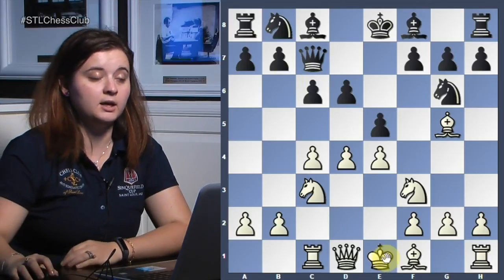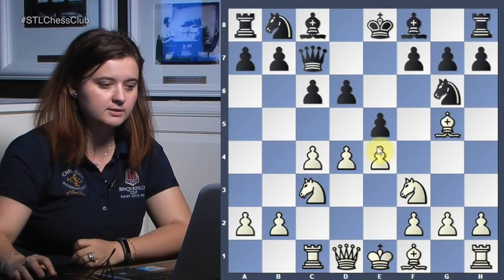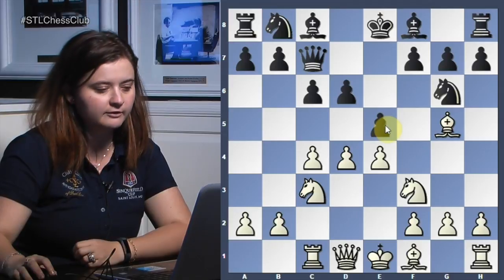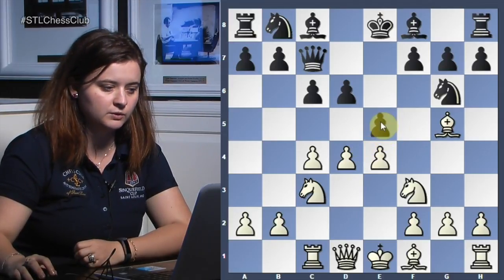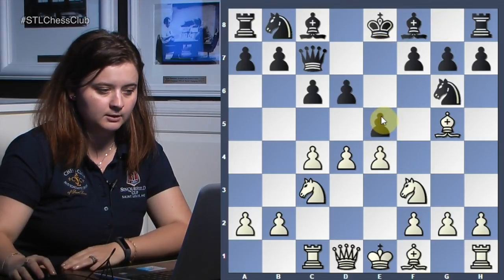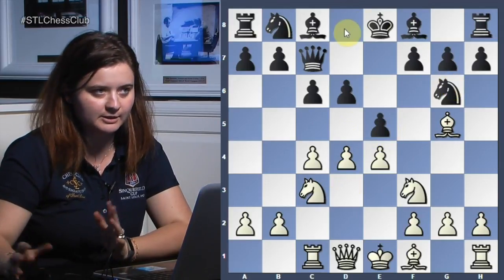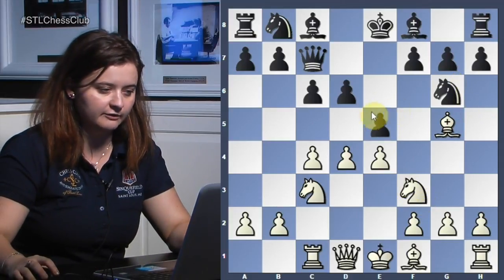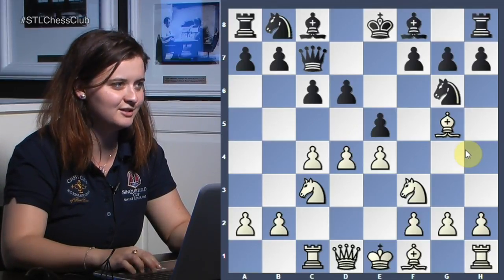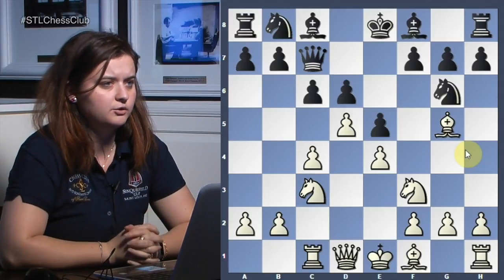What do we think about e5? Well, white's king is also uncastled in the center. Black needs to attack the center — this is a possible way, though it wastes a little time having played e6 then e5. It is necessary for black to fight for the center. Because the knight on g6 protects e5, white can't immediately take on e5 and threaten checkmate. Then d5 — a natural move for white, getting more space.